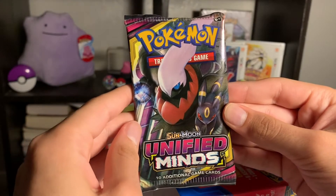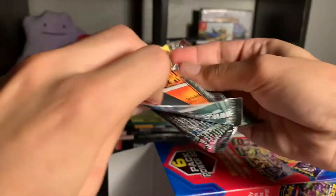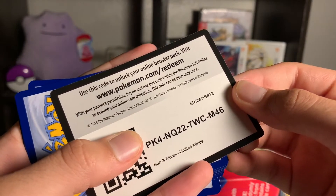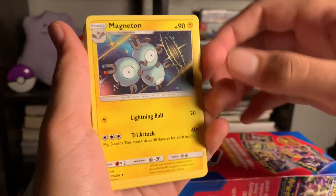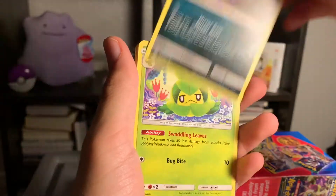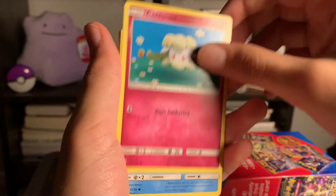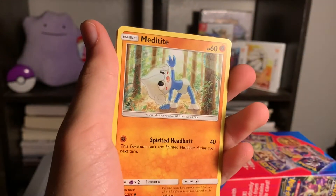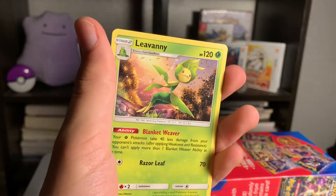Next we got a Pokemon Sun and Moon Unified Minds. Let's see if there's anything good in here. Here's the code for anyone who wants to use it. We got a Water Energy, a Magneton, a Sableye, a Swadloon, a Magmar, a Cottonee, a Snorunt, a Tynamo, a Meditite, a Reverse Holo Magneton, and the rare is a non-holographic Livaani.